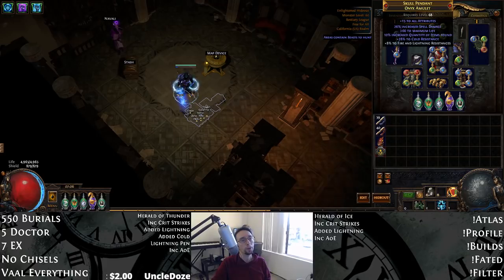Concerning the amulet, ours is pretty strong — a Skull Pendant Onyx amulet with flat life, 10% quant, 28 cold res, and an open suffix and prefix. I picked this up for 7 exalts. I would recommend a 6% quantity amulet or a Bisco's before you can afford to craft your own quantity amulet. Bisco's is generally cheap, and if you have a 45% quant roll it's more effective than a 6% roll on a Shaper amulet. But with how I've been scaling my maps with Sextants, the Shaper amulet is a little bit better.